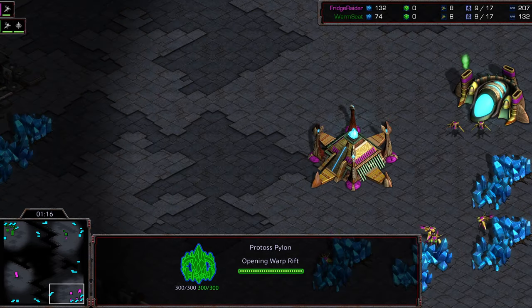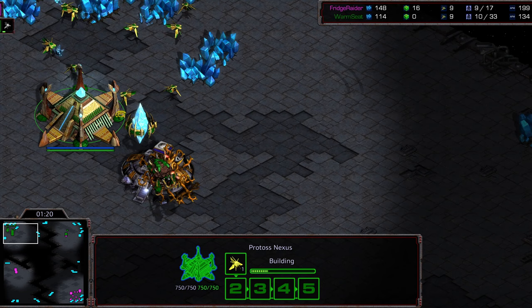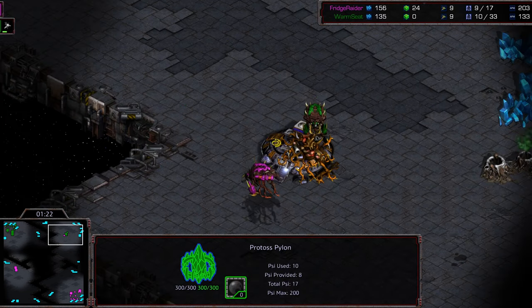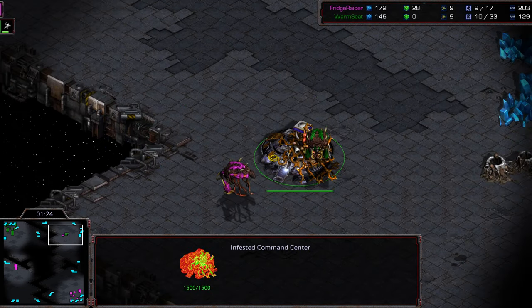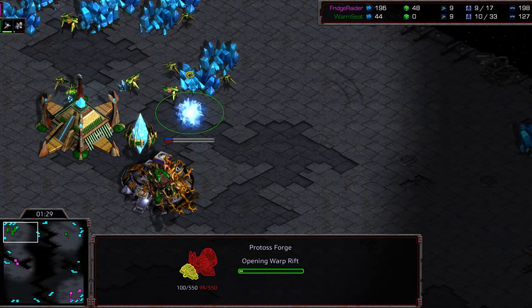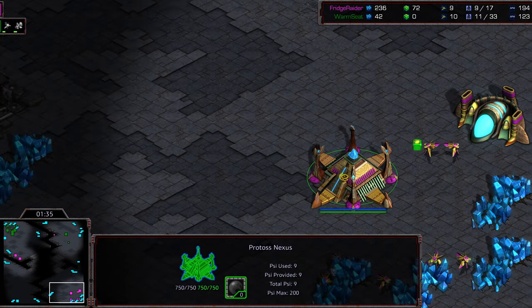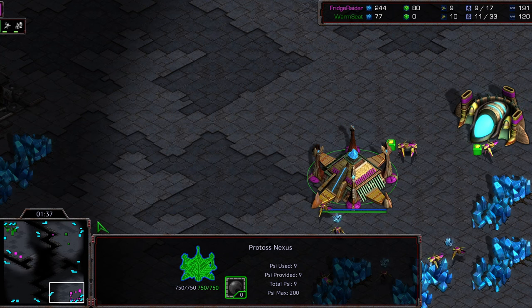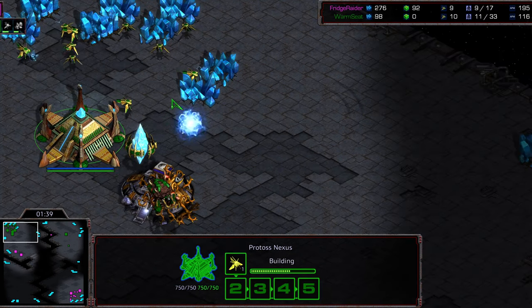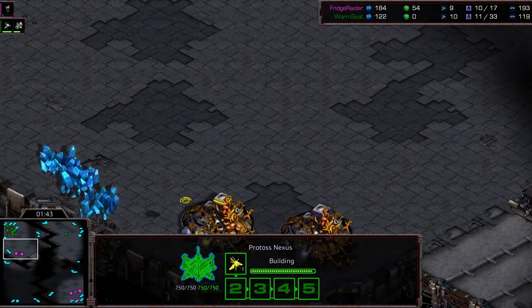Refrigerator has tacked down that assimilator before opting for Pylon — warping it in before Pylon. Opposite corner, Warm Seat going for Pylon first, which might be his demise. It looks like he did get his own Infested Command Center up, but still no gas. He's trying to get a Forge down — that's a huge mistake in my opinion. You're not going to be able to get your cannons down before the initial round of Infested Terrans. You really need to counter Infested Terrans with Zealots or something else.